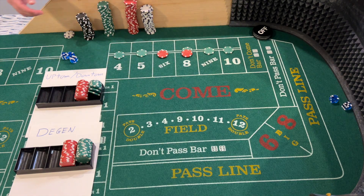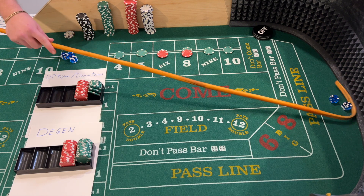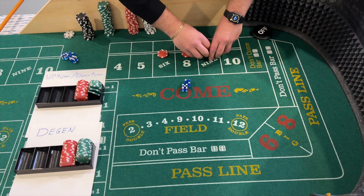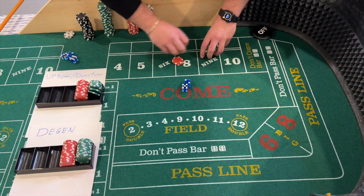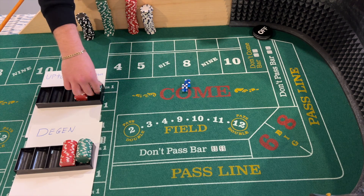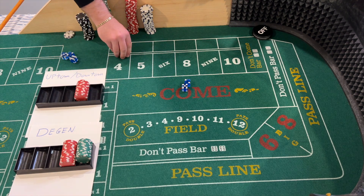We have a seven — five-two, seven. That is a big loser for the Uptown Downtown since these were working on the come-out. Those bets are going to have to be replaced.